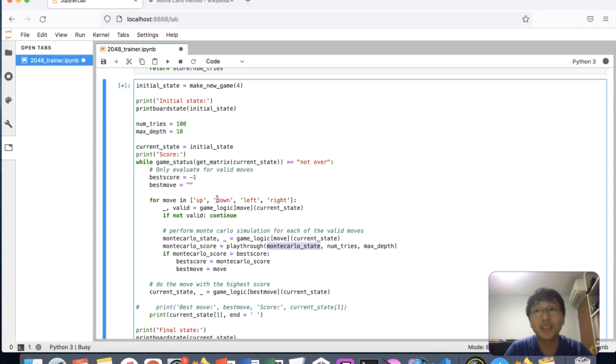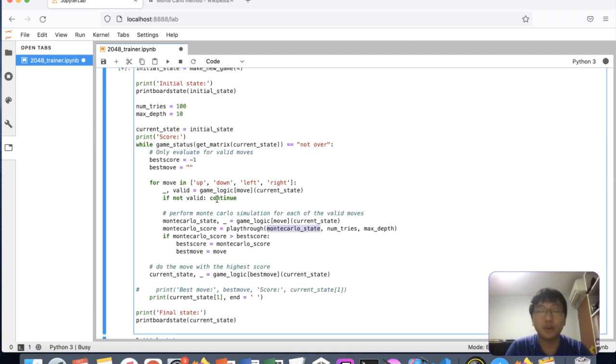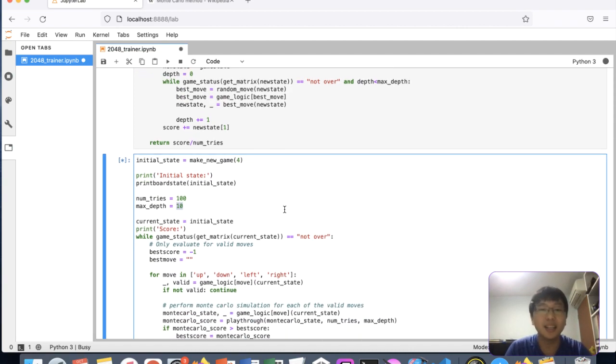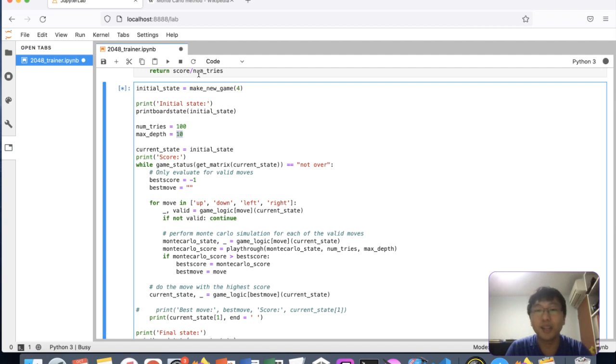If you already know some heuristics, you can improve the accuracy of the Monte Carlo estimate. But using totally random moves is already quite good. A Monte Carlo estimate with no extra heuristics or knowledge of the game, just random play averaged over a few games, can achieve a quite competitive solution — provided you try enough times. We use the total game score as a proxy reward: when you combine tiles you add that score, so a higher total score indicates a better board state.